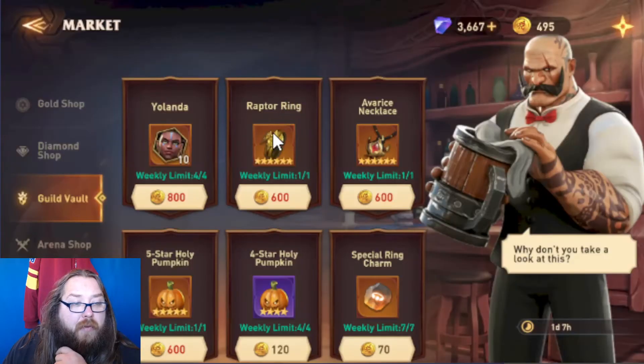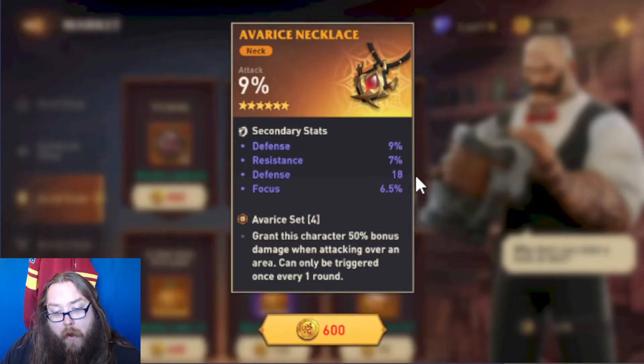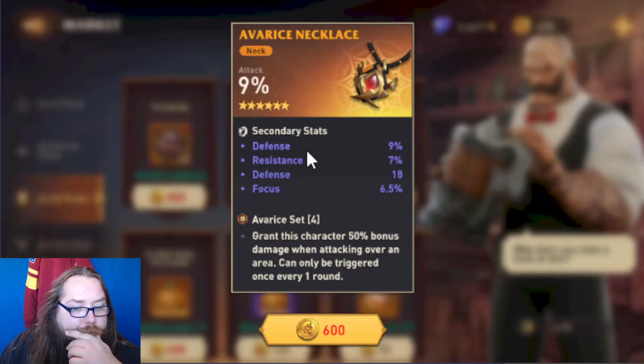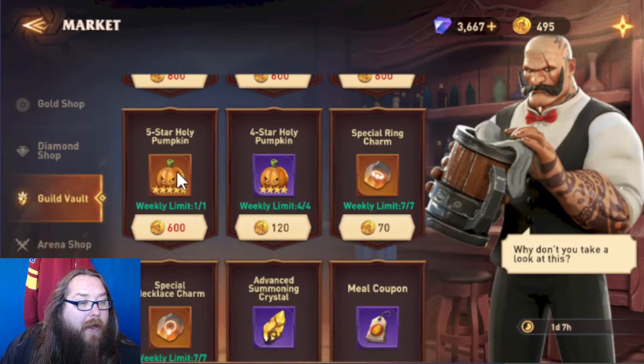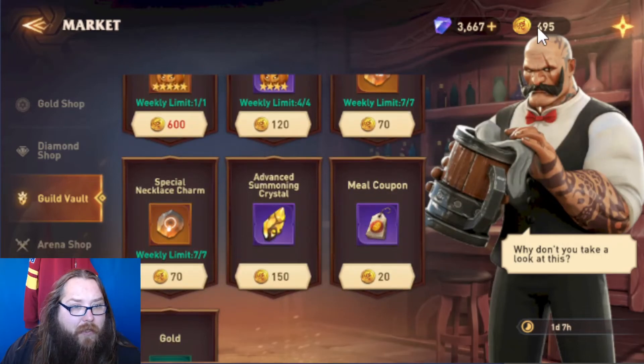These are phenomenal, best-in-slot pieces of gear. Every stat on here is phenomenal — 600 coins though, so two to three weeks of your guild income coins depending on how active your guild is. This next piece: 9% attack, a percentage up here — three percentages, the flat defense in my opinion sucks, but you're getting a defense percentage, resistance percentage, and focus percentage. This is a phenomenal piece of gear — four out of five stats are phenomenal. A percentage is what you want. Percentage is going to give you bigger growth. If you've got a flat stat on the main slot, it's kind of a junk piece of gear. I will make a video covering gear and how you can decide what's good and bad. I don't see value in any of these other items for these coins — you just don't get enough of them. Even this is not worth these coins.